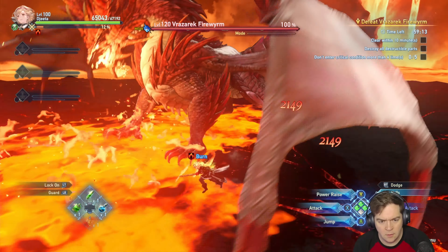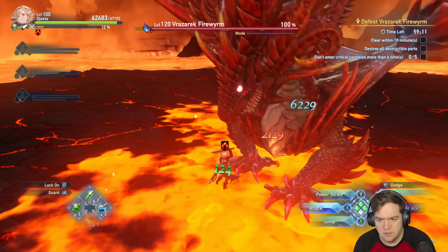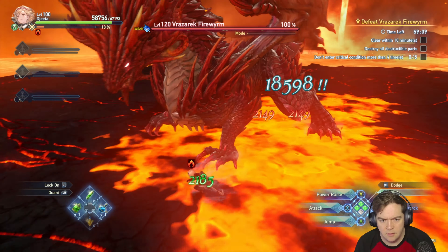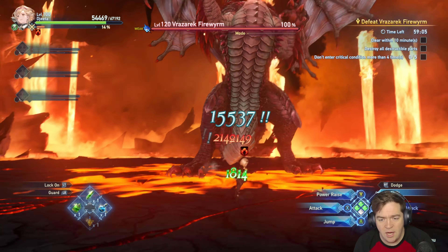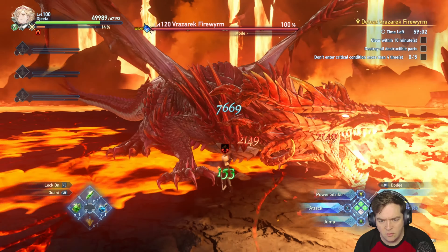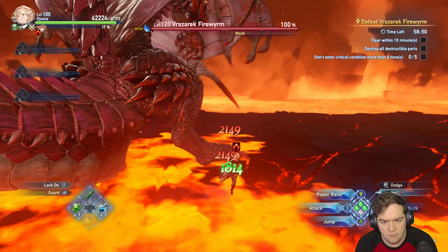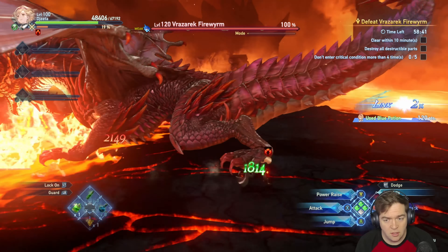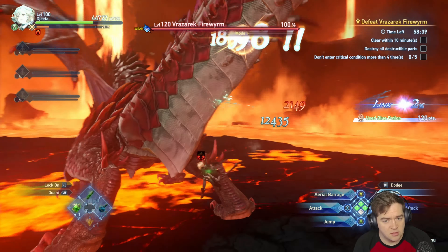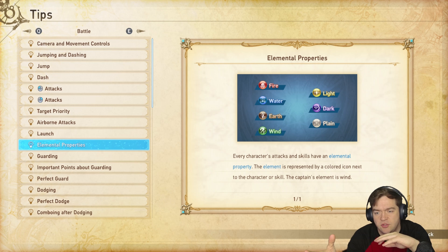There is something called targeting priority. If you perform a basic attack even while facing a certain way, you would attack whichever enemy the game targets, like that slime right there. To avoid targeting the wrong monster, lock on. There is also weak point damage — if you're attacking the monster you will see a golden ring around the numbers. If there is no golden ring, that means you are not attacking a weak point.